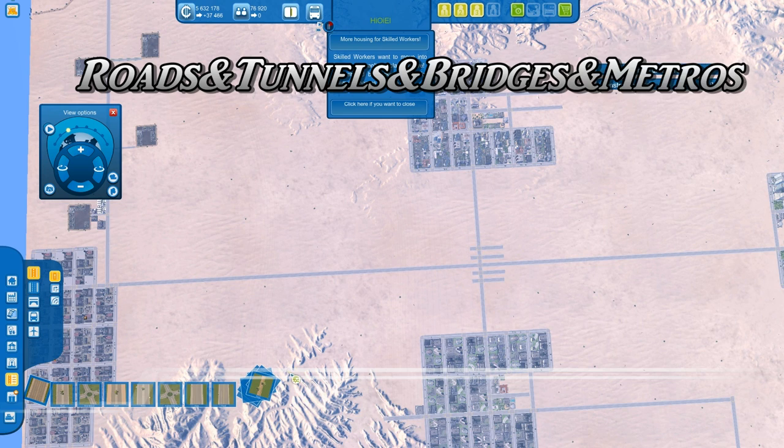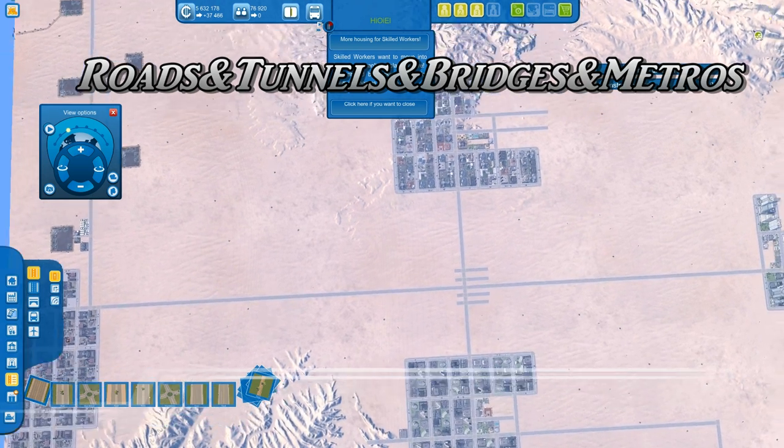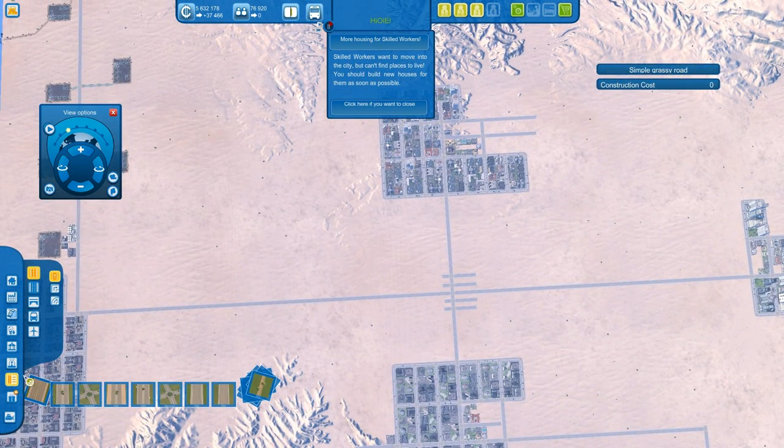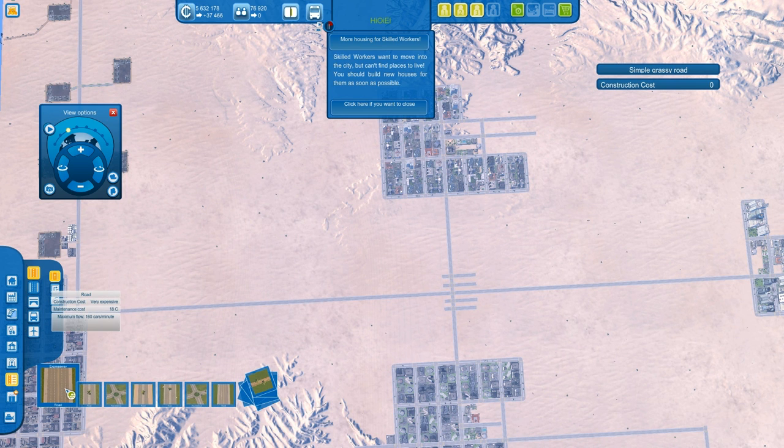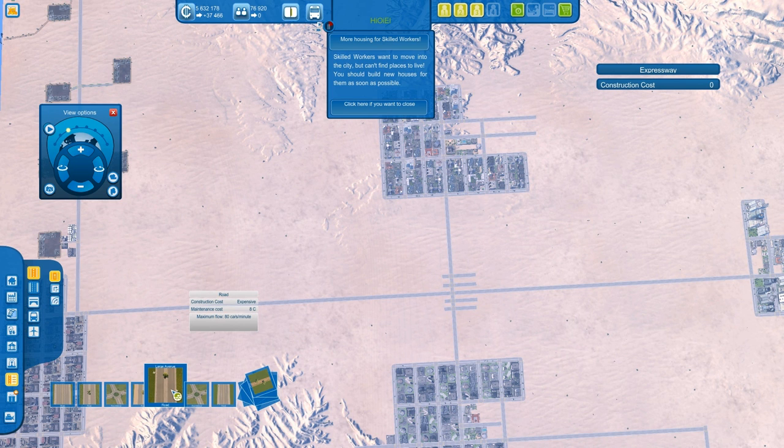Roads, tunnels, bridges, and metros: keep in mind there are various road types. In the roads tab, each road shows you the maximum flow — the smallest is 10 cars per minute with a maintenance cost of 1. The largest, the expressway, has a maximum flow of 160 cars per minute but costs 18 credits maintenance. Roads can be upgraded, but use them wisely — don't use expressways everywhere. Generally, the artery of your city and businesses should be large avenues, with very few if any expressways.